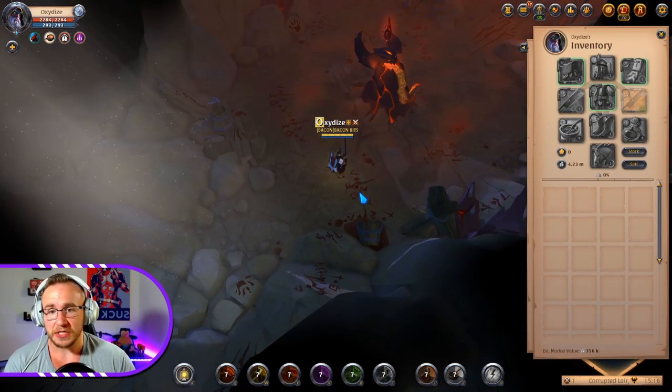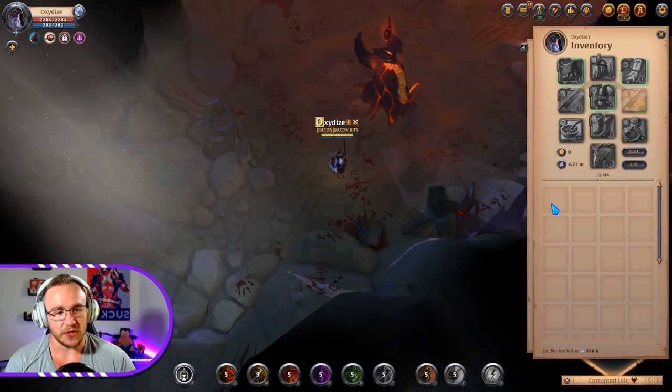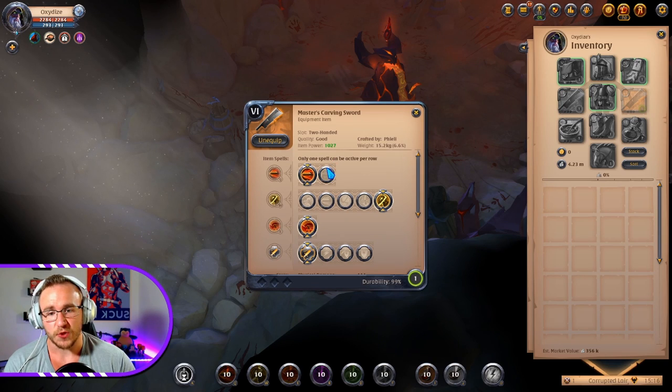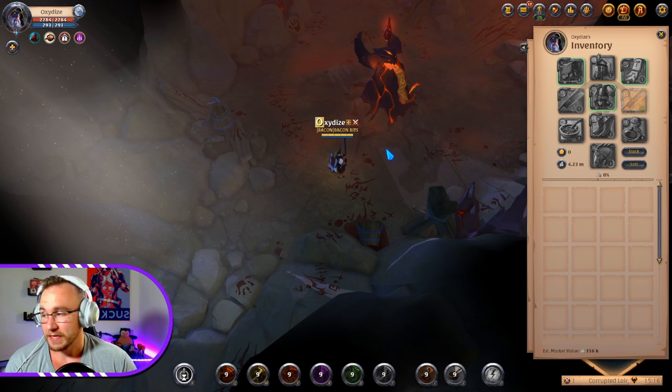Just to be clear, once you're in the dungeon — just like this — you can see everything's grayed out. You cannot take it off, you can't put anything on. The only thing you can do is switch abilities. Easy peasy.